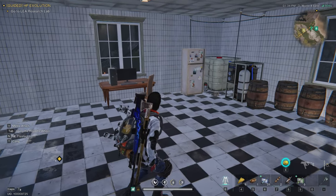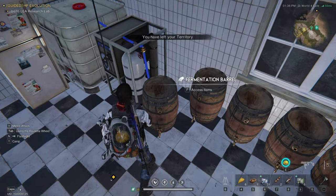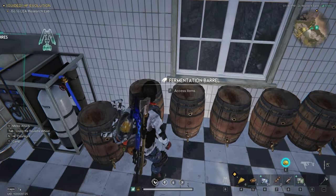Next step is a bit of a bummer. Gotta do it manually, since the impure acid won't flow out of the filter when it's connected to the barrels. Not sure if that's on purpose, or if it's just a quirk of the game, but the impure acid has to be moved into the barrels by hand. And it's not the end of the world, since you can add them pretty quickly and forget about them.